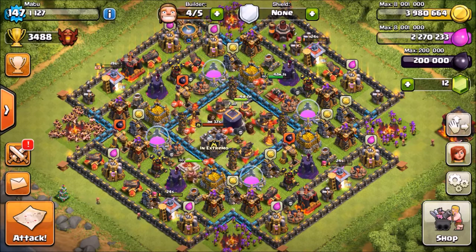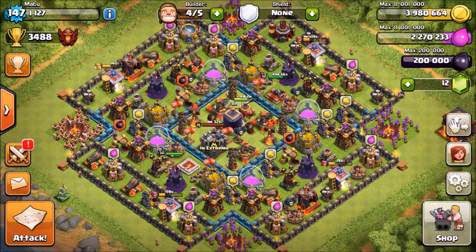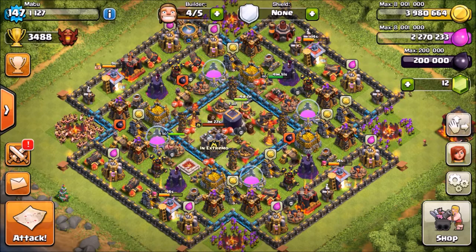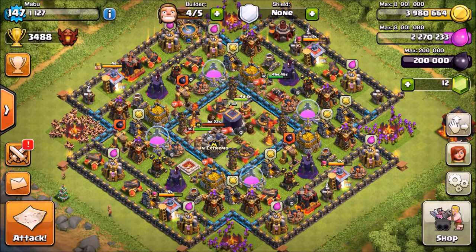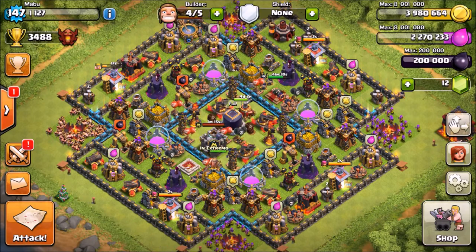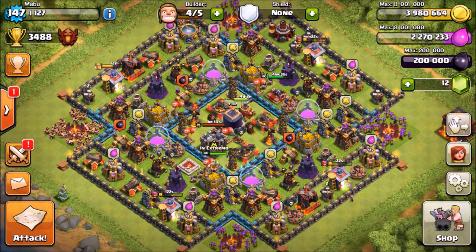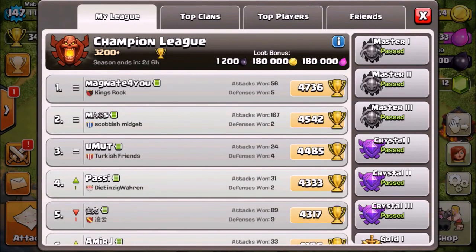If you're TH10 you can actually just use barge because it's very cheap, efficient, and quicker. If you have higher heroes it's definitely more efficient, but if you're TH7, 8, or 9 it's usually best to use other, more powerful armies. That leads to point number three: you want to go into a high league. If you go into a high league you get a big loot bonus — for TH10 like me I get 180,000 in Champions League.